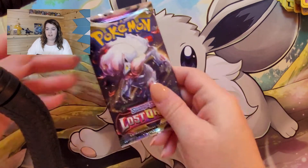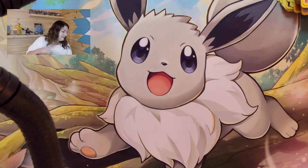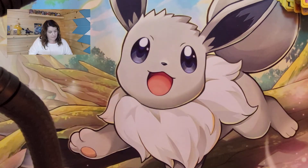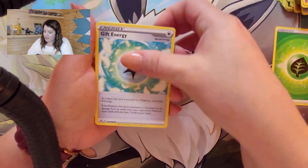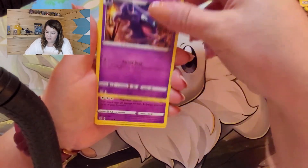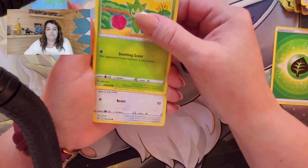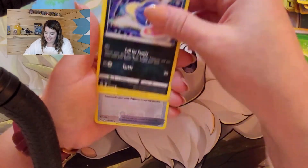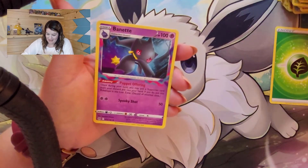We got a Zoroark pack — maybe that's lucky. Maybe we'll get that character rare Pikachu VMAX, or a Parasect, or a Gengar. We pulled Gift Energy, Gastrodon, Haunter, Clobbopus, Roselia, a Horgon, Inkay, a Reverse Damage Pump, and a Banette. Lots and lots of Lost Zone cards.